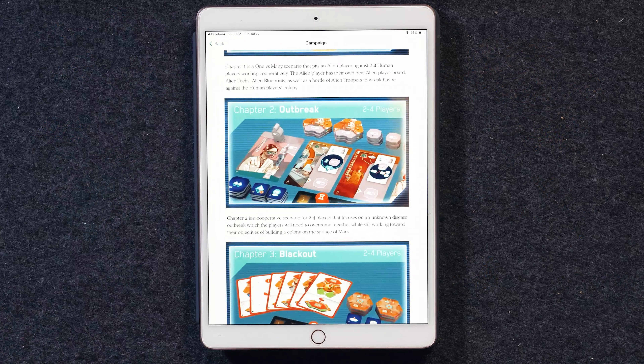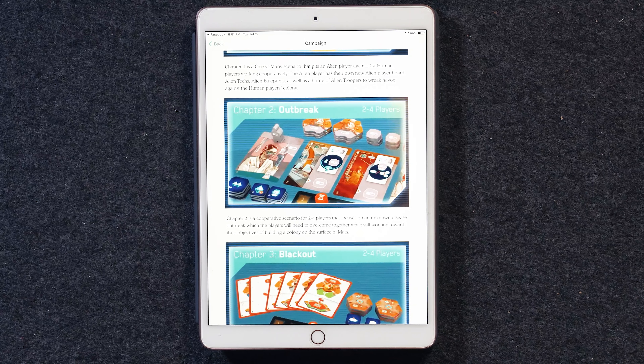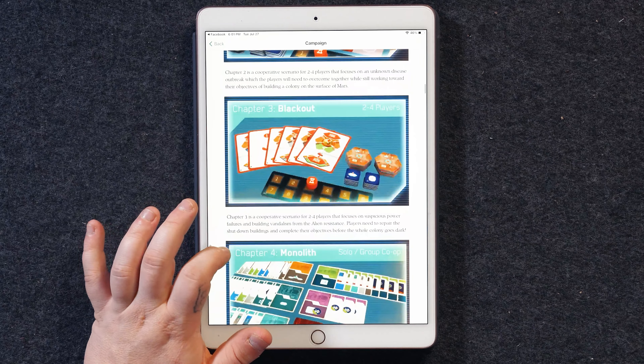Next chapter is going to be Outbreak — two to four players. This is a cooperative scenario where you're doing your very best to work together to find out why a sickness is spreading across the planet due to the aliens showing up and invaders coming into the area. I don't always love cooperative mode, so this might be a module I play through the whole scenario once, but I don't know if I dip back into this unless I have people that really want to play cooperative.